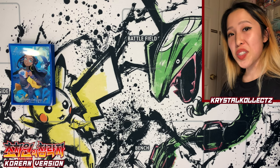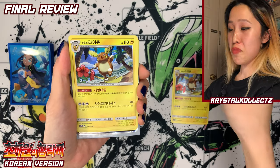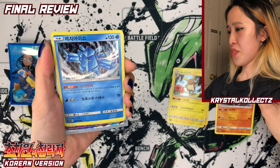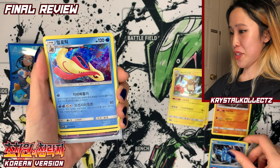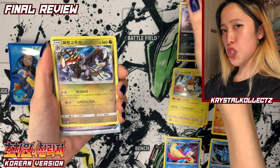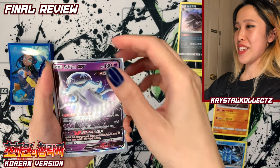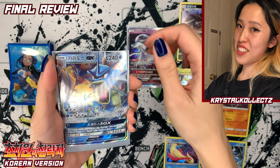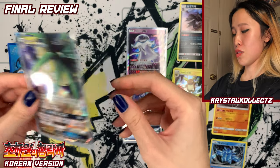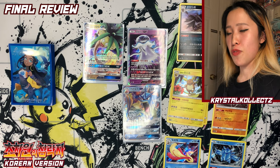All right, on to our final review — I'm gonna show all the pulls. A little bit less compared to other boxes but there's still some repeats. I do like the really adorable Alolan Raichu here. We got Bewear, nice Regi holos, very admirable artwork in the set, and Milotic. We got a lot of GXs — Kommo-O, Nihilego GX, iconic Gyarados GX, and Alolan Exeggutor. No secret rare today but did get more GXs than usual — that's how Korean boxes usually make up for not getting a secret rare.